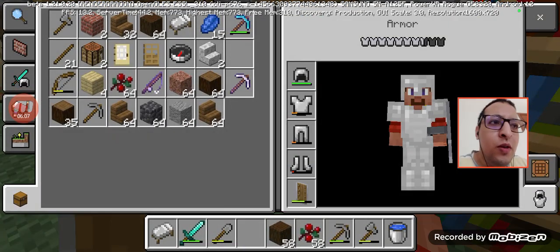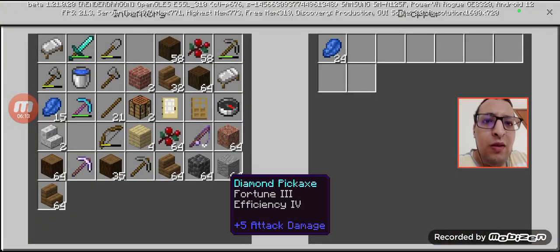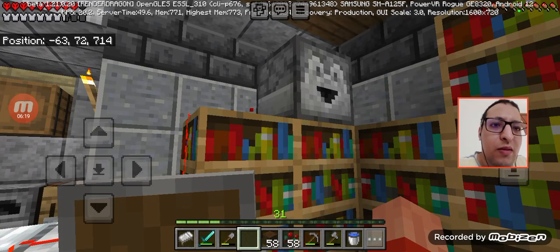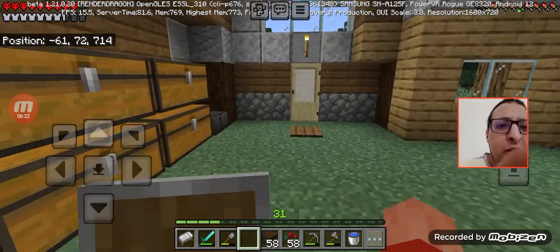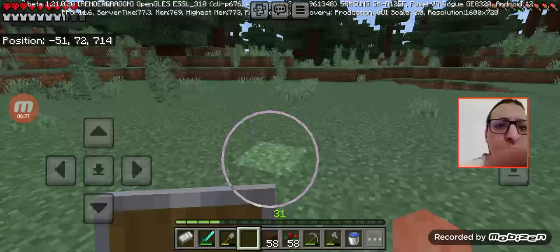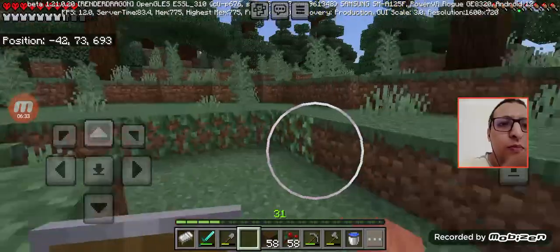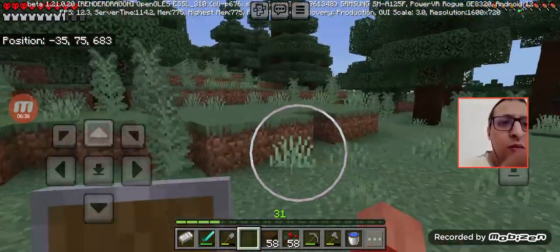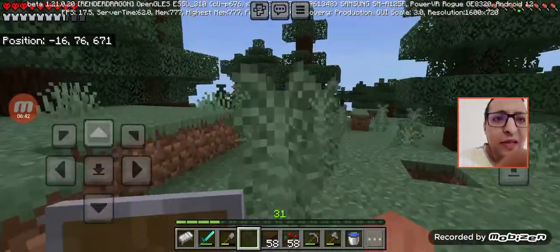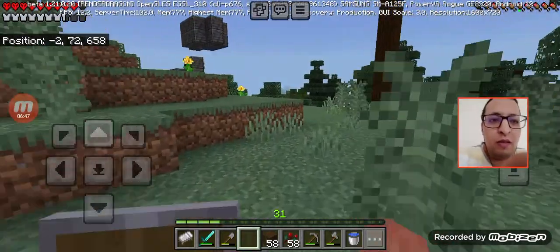Later I will go to the mines and mine some iron and the diamonds that I found. I've been mining a lot, but for now we're not going to do that because I want to do something else. I'm preparing for the nether — this is why I can't stop saying 'basically' — this is why I was mining diamonds.